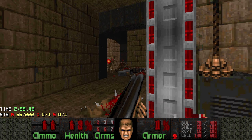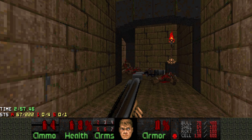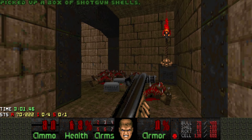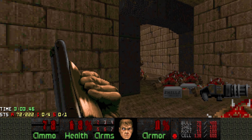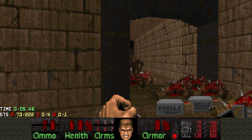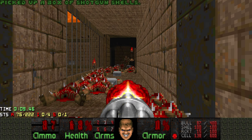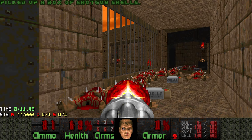And then in this corner we get the chaingun, which actually isn't too useful in this map, but there is one tiny use. If you haven't killed the Arachnotrons yet, you can use the chaingun to snipe these imps from across the room, basically like this.